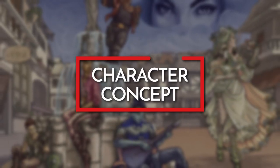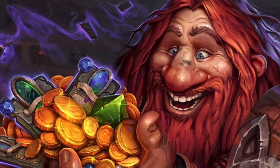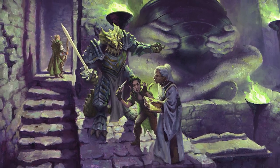Matt Mercer's Dariax is a lovable dwarf scoundrel who is easygoing with a love for pranks, especially those done to him by his friends. He's not above committing crimes, especially if it's to get a one-up on those that have done others wrong. There is still much left to be revealed about the character, so let's take a look at Matt Mercer's choices for the build.